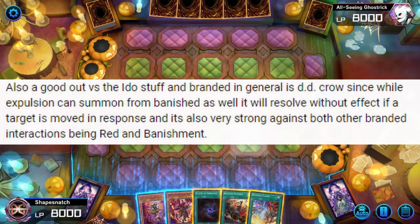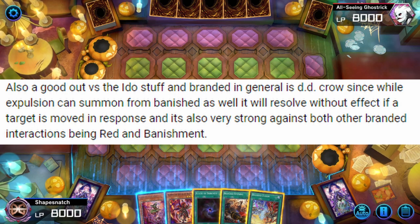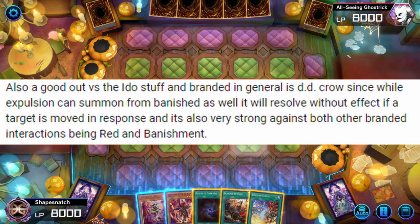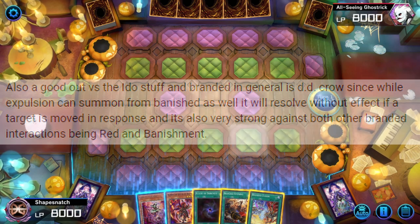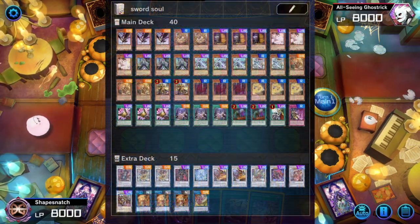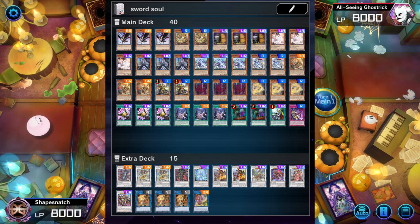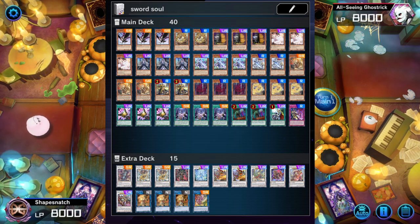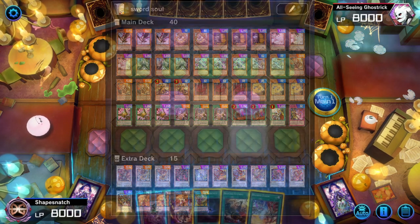I've been seeing some comments and deck lists where people are adding Ghost Bell and DD Crow on top of two copies of Cult Body in every deck, as basically their out to the Branded Expulsion lock. Those cards are good because not only do they hit Expulsion, but they're also good against the Despia deck in general — hitting Banishment and Branded and Red, which are the two scariest forms of interaction outside of Expulsion.